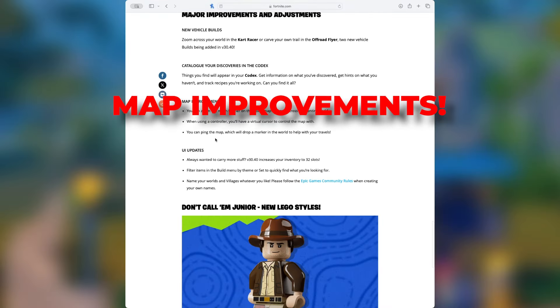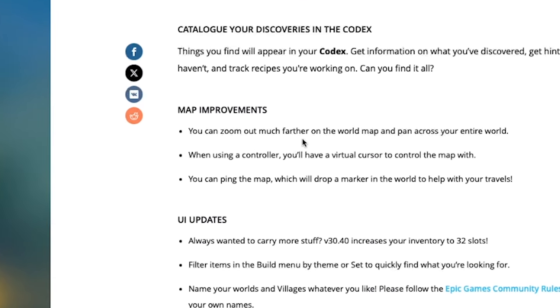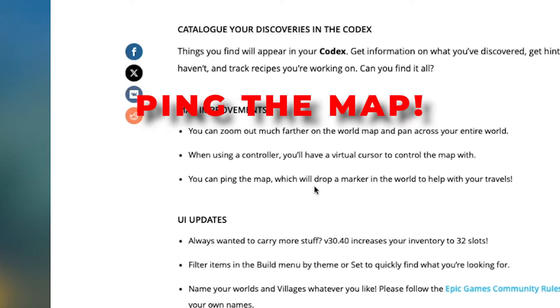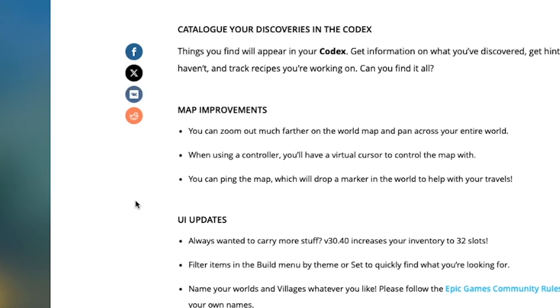There are a lot of map improvements included and these are going to be great — we've really needed these, especially when playing with friends. You can zoom out much further in your world map and pan across your entire world. When using a controller, you'll have a virtual cursor to control the map. You can also ping the map, which will drop a marker in the world to help with your travels and help your friends find things too.